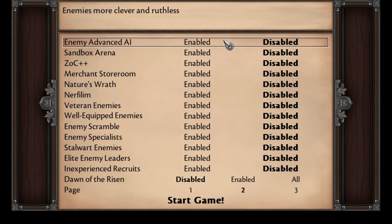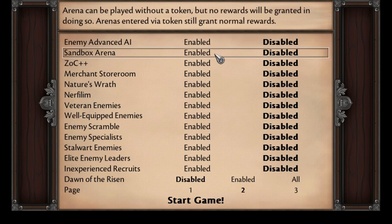Advanced Enemy AI will make the AI smarter — they'll be better at targeting damaged units and coordinating their attacks to be more effective. Sandbox Arena allows you to just enter the arena to test units. I really like this idea because it lets you test out a squad and see how they function without actually going into a chapter and wasting time.